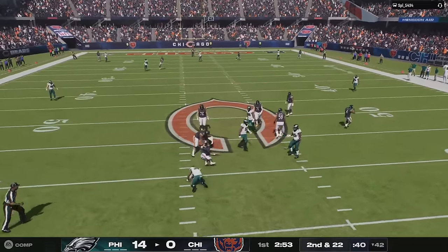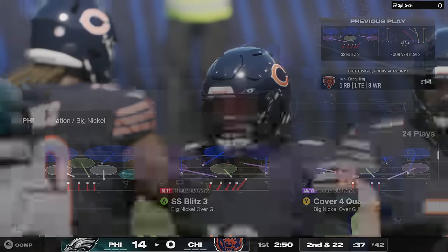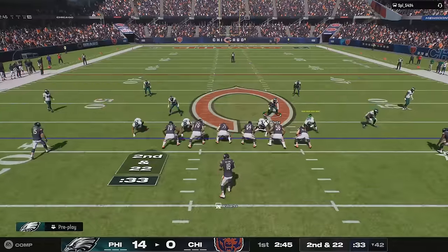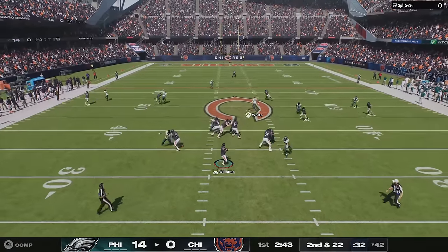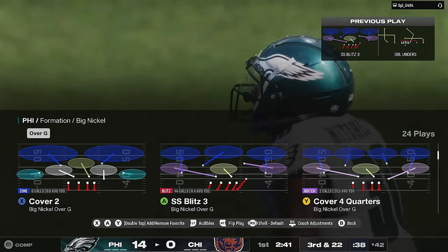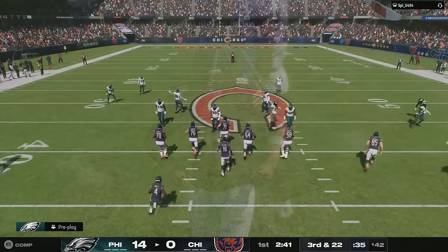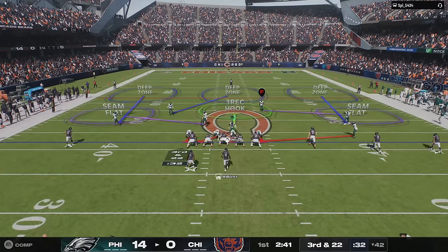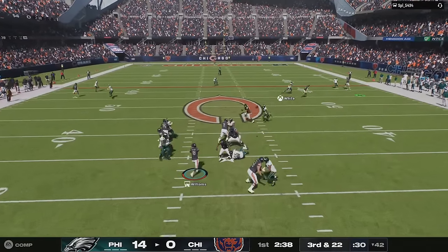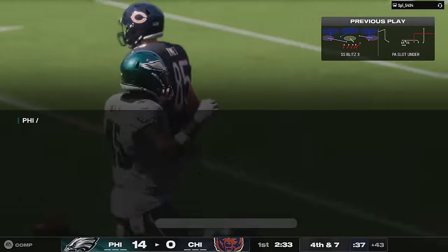Fixed an issue allowing players to use the spin move when using the conservative ball care coach adjustment. Fixed an issue allowing defenders to sometimes slip through double teams without an appropriate animation. Fixed an issue causing defenders to go offside from pre-snap movement in a variety of defensive formations — you'd make some adjustments and get random offside penalties. Also fixed a rare issue causing the quarterback to become frozen when being tackled during a specific handoff.